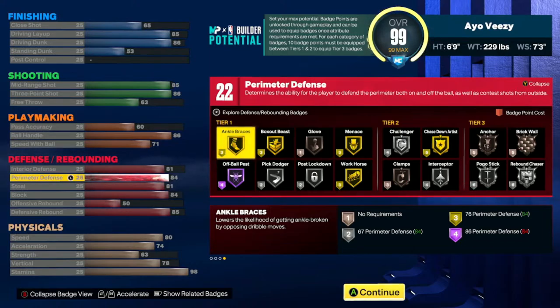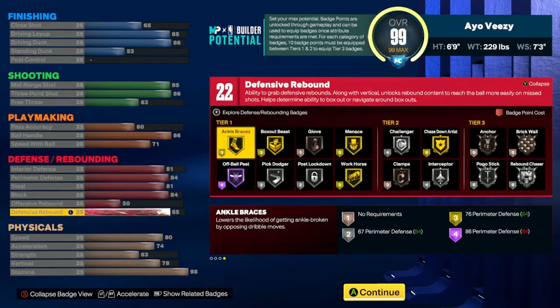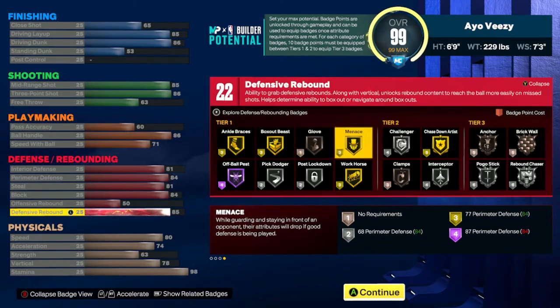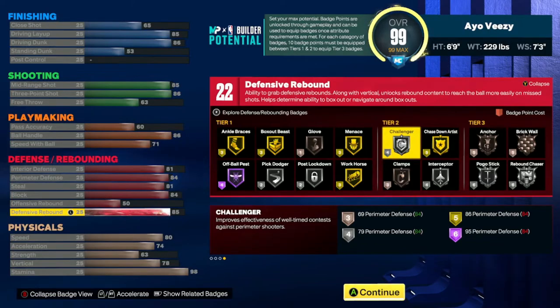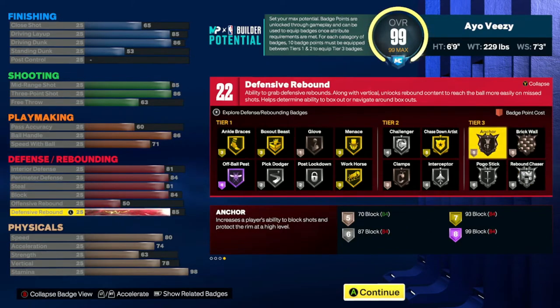I have an 81 interior defense and an 84 perimeter defense, which means I can switch. Once I hit 99 overall, I get plus 4, bringing interior to 85, perimeter to 88, and my block to 88 — and I'll be able to rebound too. Looking at my badges, I get ankle brace, off-ball pest, pick dodger, box out beast, and most of these I can unlock at hall of fame. I also get menace, workhorse, clamps, challenger on gold, interceptor, and anchor on silver.